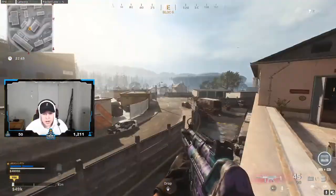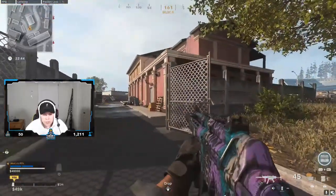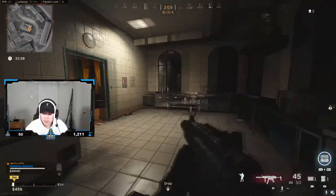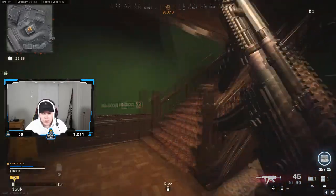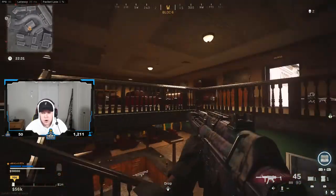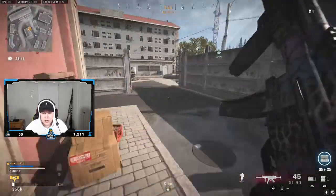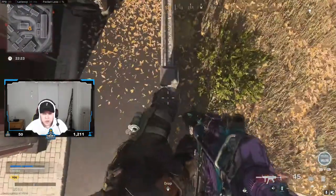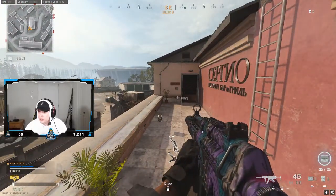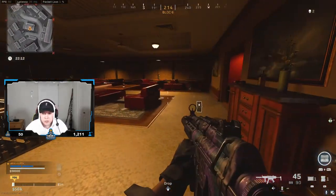Another cool jump spot is for this restaurant — I just call it the restaurant. A lot of people tend to camp on the second floor and most people think there's only one way up through the main stairs, which is super chaotic with so many corners. A different route you can take is this jump shot right here — go on this little wall, jump on this little ledge, and then jump over. There are like three or four buildings like this around the map, so definitely use this when pushing teams camped upstairs.